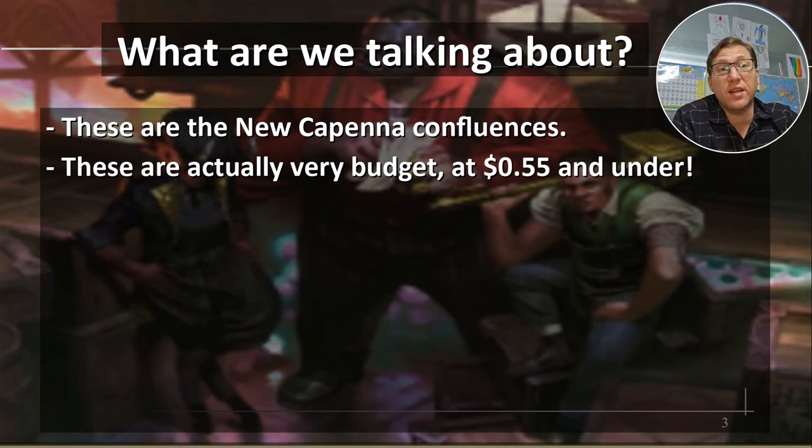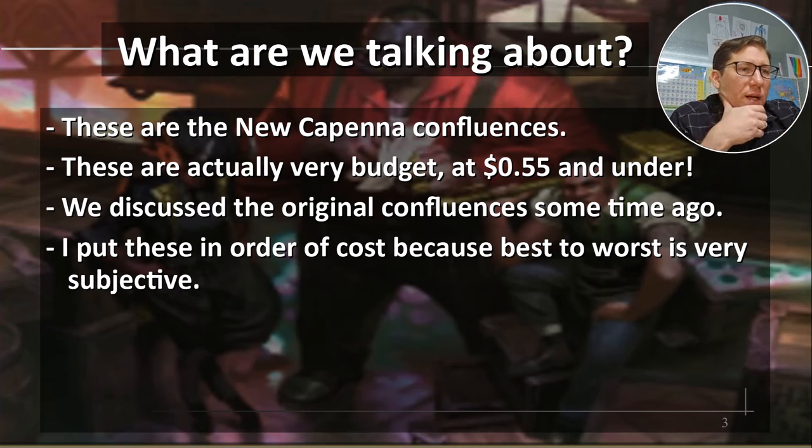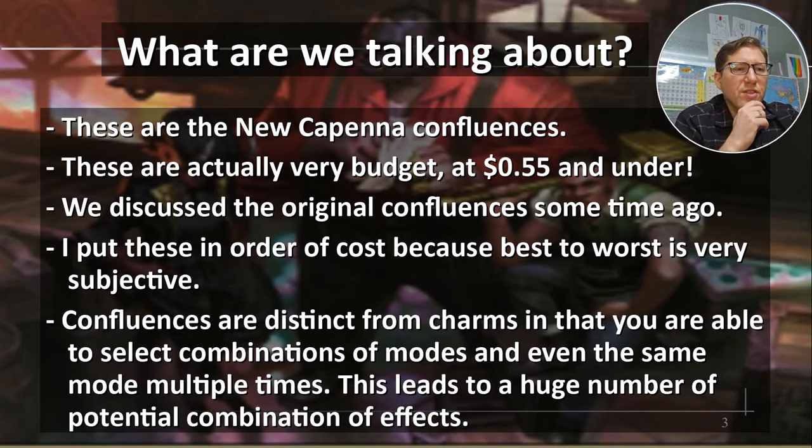These are actually very budget at 55 cents and under. We discussed the original confluences some time ago — I think it was about two months ago. I put these in order of cost because best to worst is very subjective, and it doesn't really work with these because they're very situational. They said you can select combinations, so these are almost like having entirely different spells. A modal spell is kind of like having four or five different spells on one card. The potential combinations get pretty astronomical after a while.